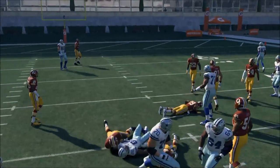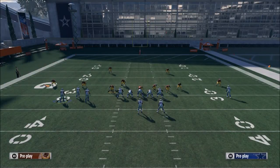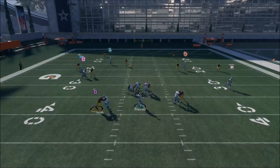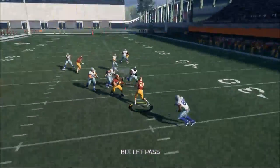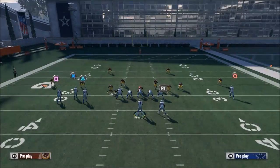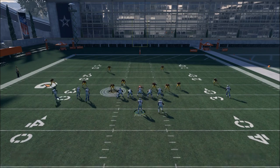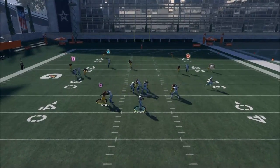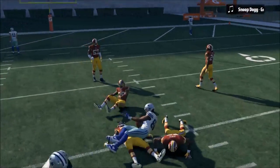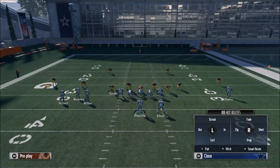Another thing you can do — there are a lot of things with Dez Bryant's player. You can put him on an in route motion to the left. This is going to be a little more delayed, but he is going to be open later on in the play. Just motion him out and then wait for him to come right over the middle — he's going to have a lot of room to work with. By and large, though, I find the most effective way is to just keep him on his route as is.